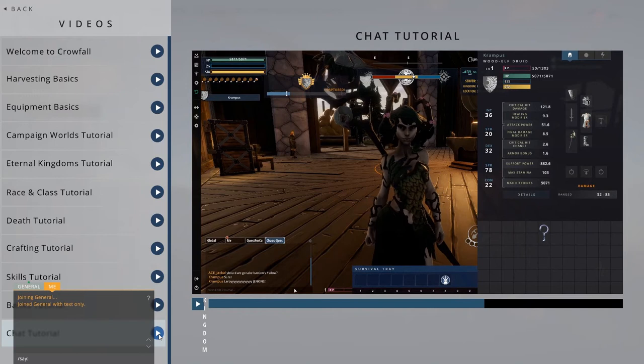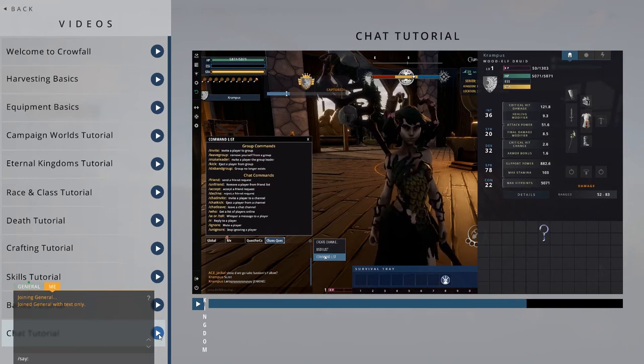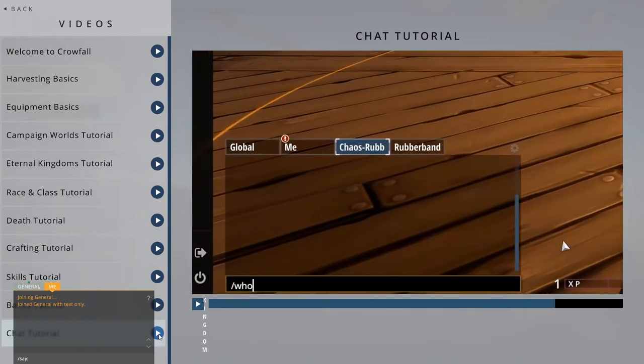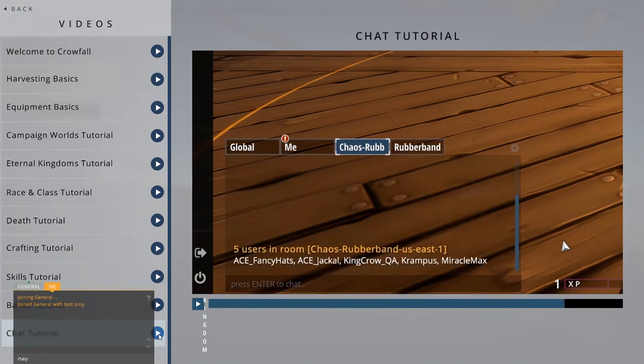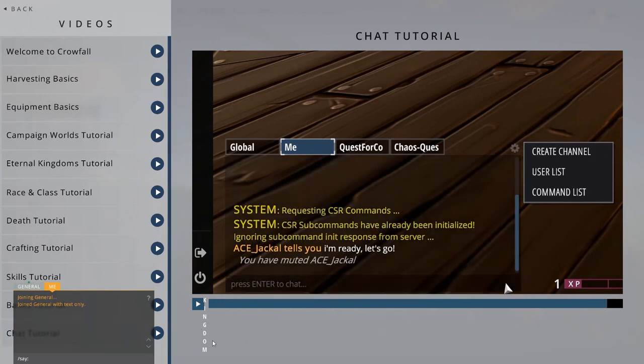The chat also has command functionality. For a full list of chat commands, click the gear icon, then click command list. Some of the most common commands include slash who, slash w, and slash ignore. Slash who gives you a list of users online in that chat tab. Using slash ignore space with a username allows you to ignore that user. Be sure to type the username exactly as it's seen in chat or it won't work.